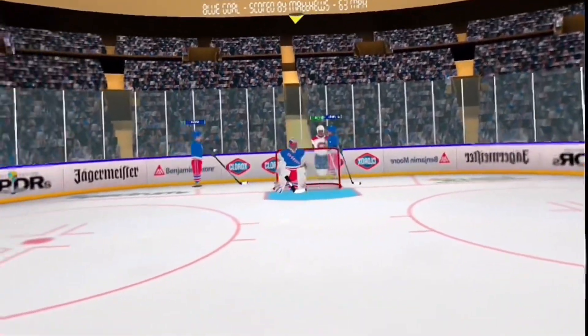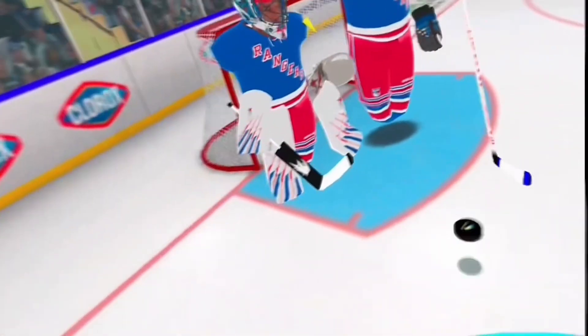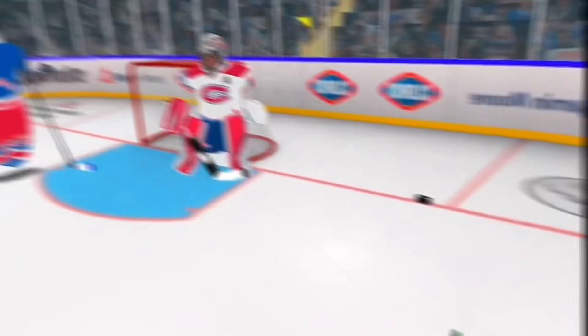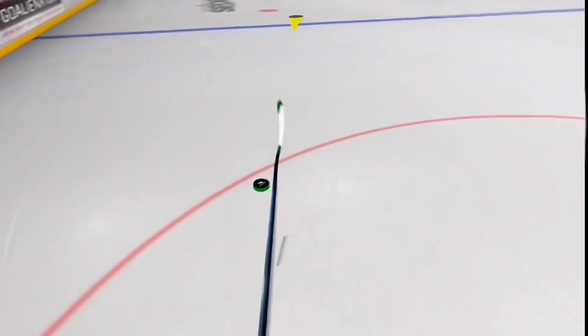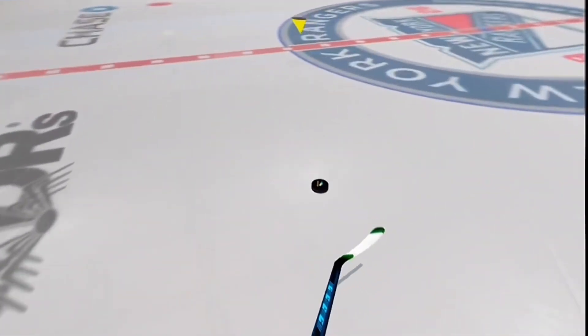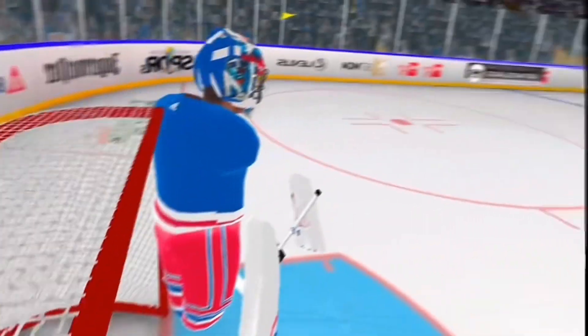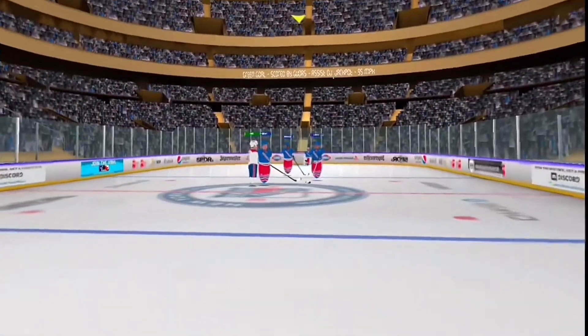Saw Little clears the puck in the offensive zone, takes a backhand on Shesterkin — blocker save. Insane save. DJ pushes it behind the net. Sid the Kid with the steal. Passes it to Gudis. Gudis makes a move, shoots, misses — blocked by Shesterkin. It's a fight behind the net. Sid the Kid loses the puck. Gudis has the puck, driving out of his defensive zone, clear white ice in front of him. Breakaway for Gudis — he makes a move, he shoots, he misses. Blocked by Shesterkin. Nisa regains control, takes a shot, he scores. Rangers are now on the power play. It's three to two.